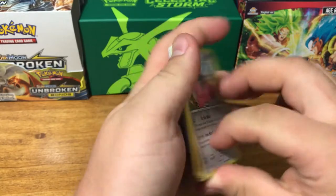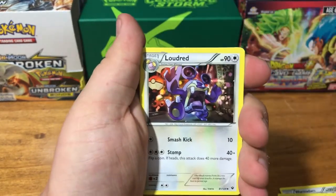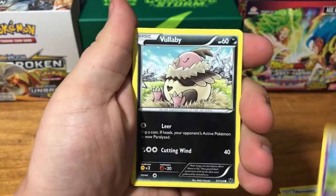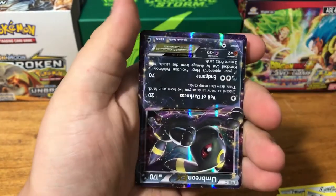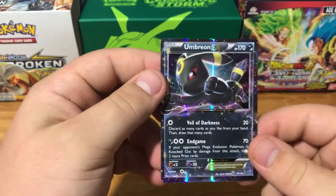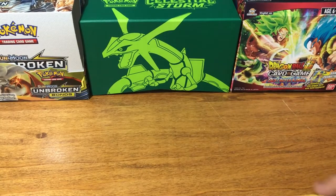One, two, three. We got Wormadam, Kabuto, Loudred, Spoink, Koffing, Volbeat, Riolu, Cottonee, Reverse Holo Random Receiver, and an Umbreon EX. Very cool! So we got two hits in this box — that's awesome!